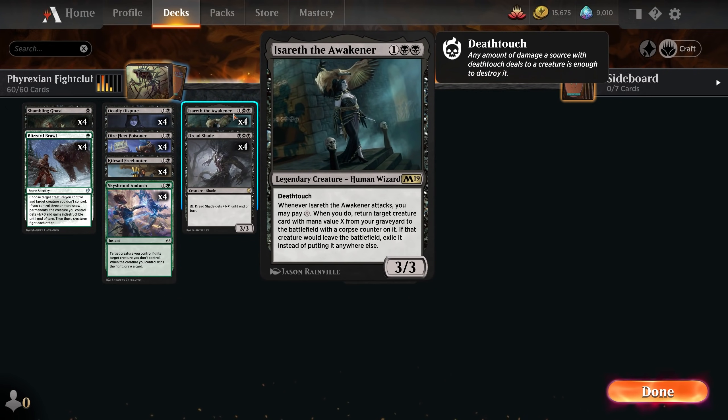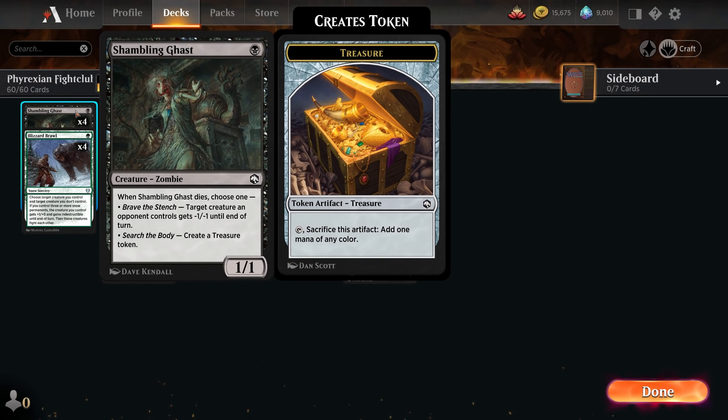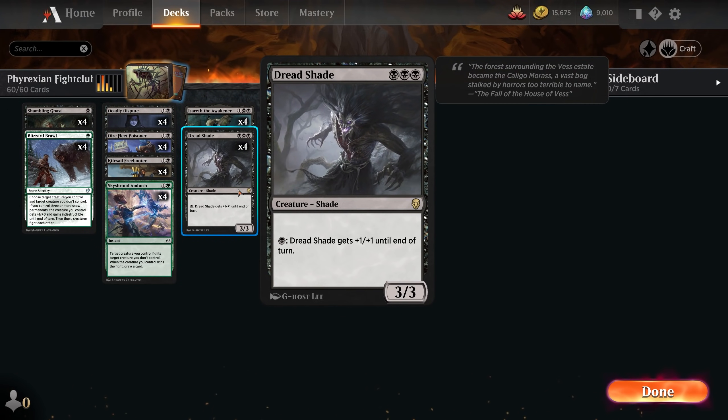Then at three mana, we've got four copies of Isareth the Awakener — a 3-mana 3/3 with deathtouch. Whenever it attacks, you can pay an amount of mana to bring back a creature from your graveyard with mana value equal to the amount you paid. So if you pay four mana, you can bring back a Phyrexian Obliterator from your graveyard. We also have four copies of Dreadshade — another three-mana 3/3 — but as many times as we have mana available, we can pay one black and pump it +1/+1 until end of turn. So Dreadshade can be a win condition in itself. It's a great way to use your mana for the turn, get some extra damage in, and it can deal with creatures that are much larger than it by pumping. It's a really solid, flexible card.